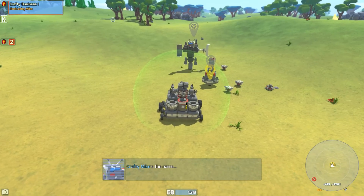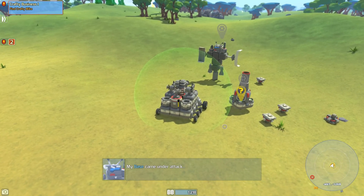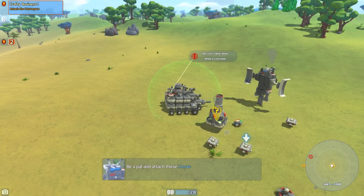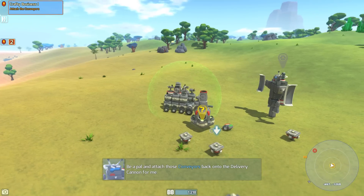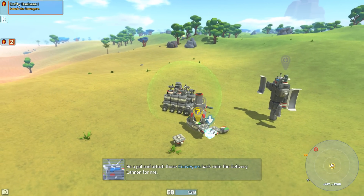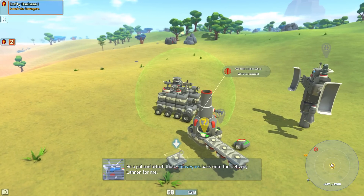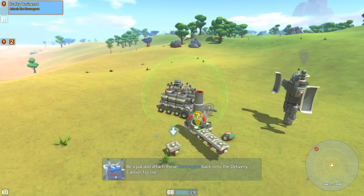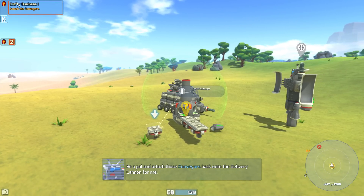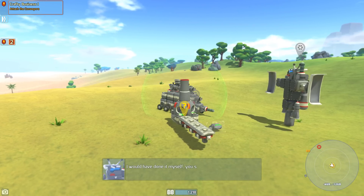What's up, kiddo? Crafty Mike's the name, and today's your lucky day. My base came under attack, and you get to help with the repair work. Be a pal and attach those conveyors back onto the delivery cannon for me. One there, one there, one there. And I learned not to actually pick these up until he tells you to, because it might glitch out and you'll have to redo everything, which kind of sucks. But like I said, it is in early access, so I don't really expect there to be no bugs at all.